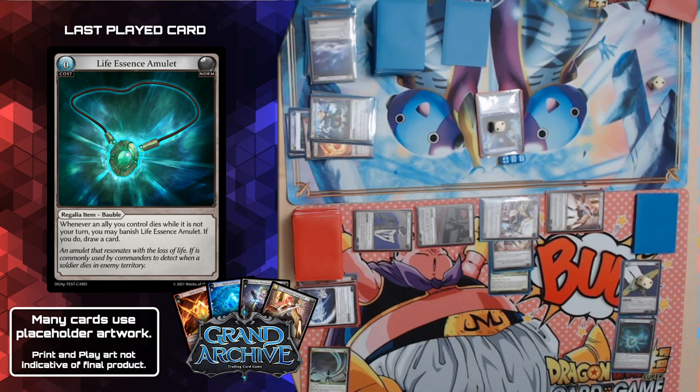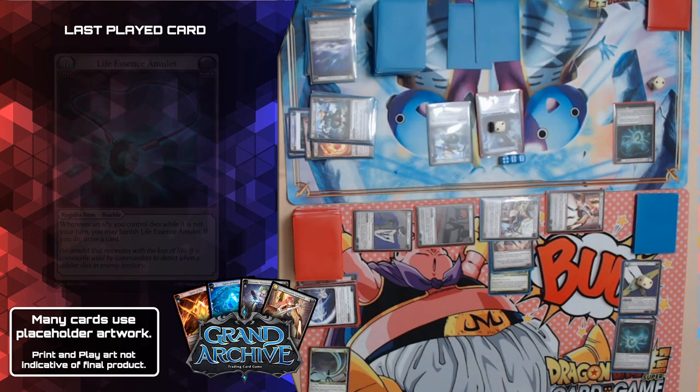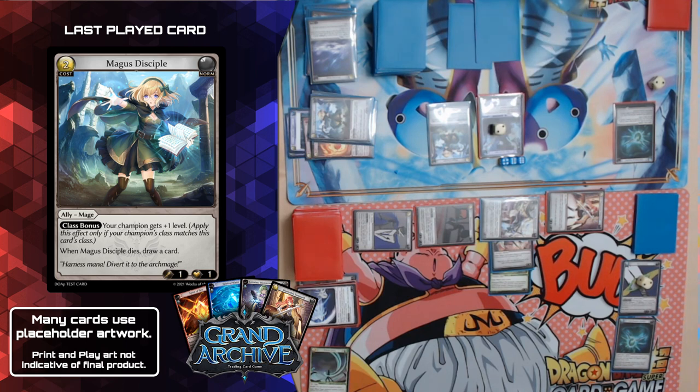My turn — I'll start by materializing. I don't want to materialize anything that costs me something right now. I'm going to get a Life Essence Amulet also. Then recollect my one card and draw. I'm going to pay two for a Magus Disciple — champion gets plus one level and when it dies I draw a card. Playing a dangerous game right now. Your turn.